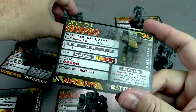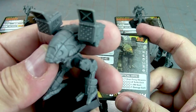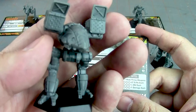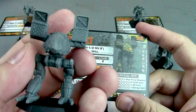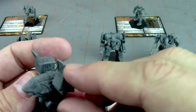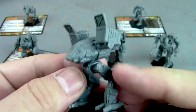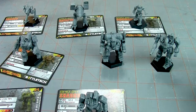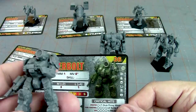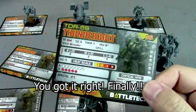Then you have the Catapult — I know this guy because I like him in the video game. The missile launchers are glued at a kind of odd angle, but we can make that work. Then we have the Thunderbolt — yeah, so that's not a Wolverine, this must be the Thunderbolt.